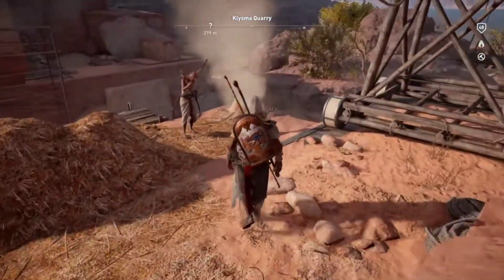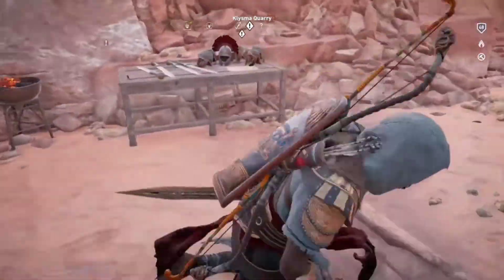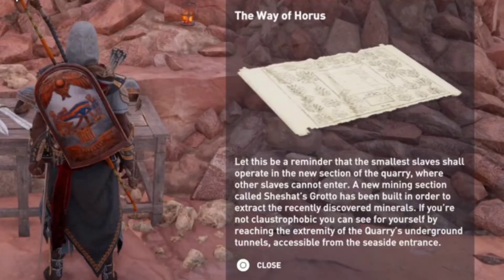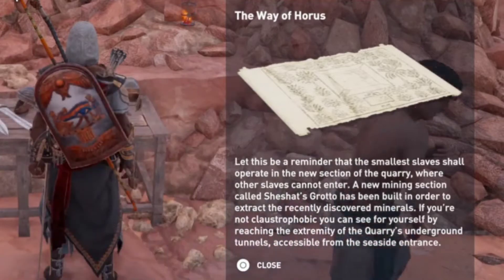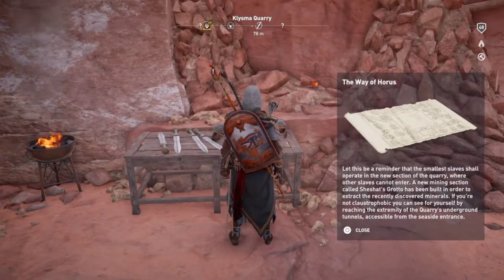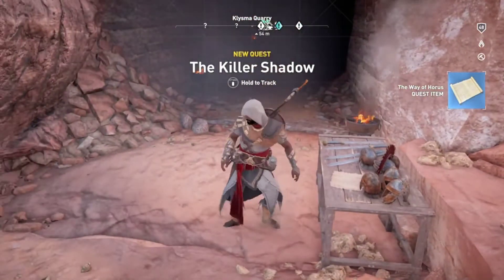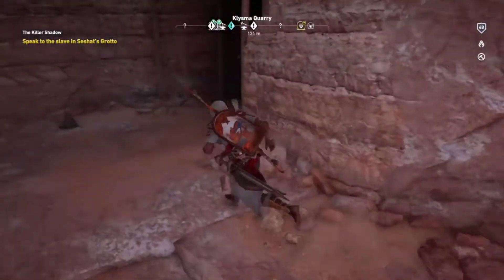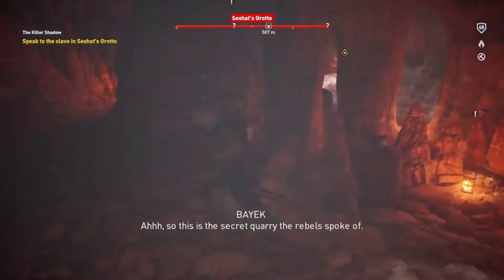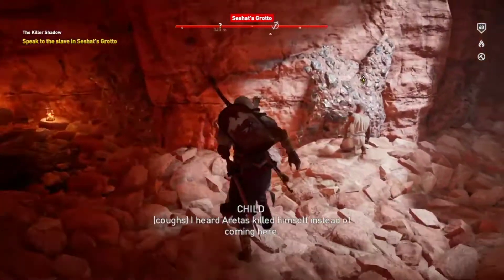I really liked her. So while I'm here, I want to take care of at least a couple of these side quests before we continue too far into the main quest. Let this be a reminder that the smallest slave shall operate in the new section of the quarry. A new mining section called Shesat's Grotto — that's where I just came from — has been built to extract recently discovered minerals. If you're not claustrophobic, you can reach the extremity of the quarry's underground tunnels, accessible from the seaside entrance. I can just go right here and it is quite cramped.